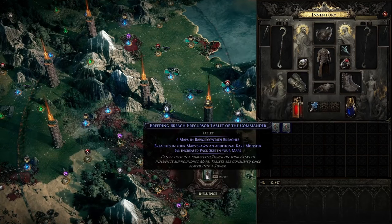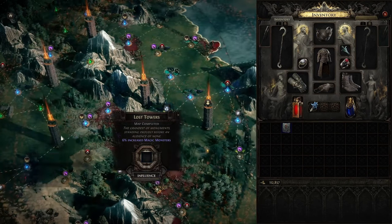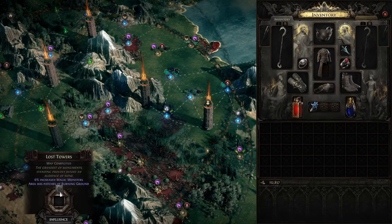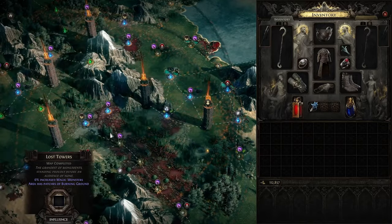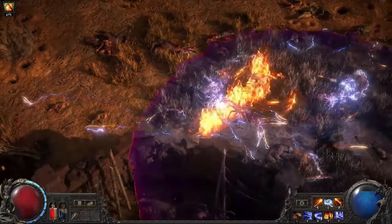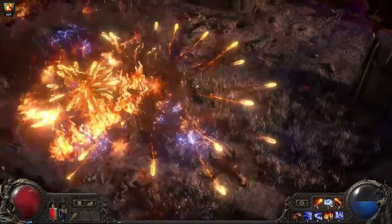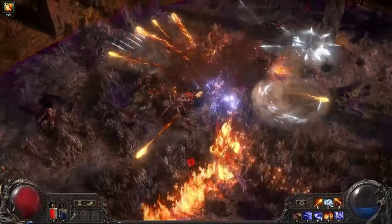Often you will find multiple Towers near to each other with overlapping areas of effect. This can allow you to juice the mechanic by stacking the mods from multiple Tablets. In your fight to hold the Breach Demons at bay, you may want to use the powers of their world against them. Each endgame mechanic always has player power that can only be gained from that mechanic, and Breach is no different.